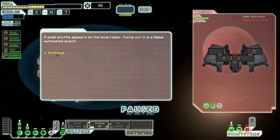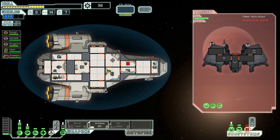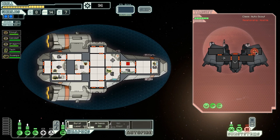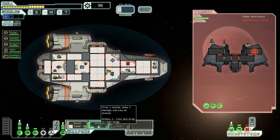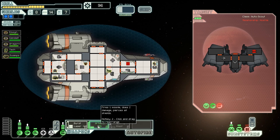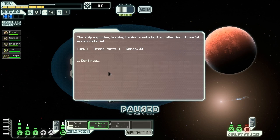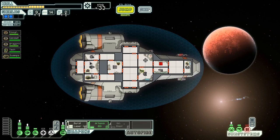Rebel automated scout — no shields, plenty of weapons. I think we'll hit the weapons first and then maybe fire a rocket if we need to. There we go, weapons down. Pretty easy fight, this one. Obviously it's automated so no point in sending the guys over. I'm wondering if your men actually receive hand-to-hand experience by attacking systems — just punching engines and stuff. I'm not quite sure if they do.